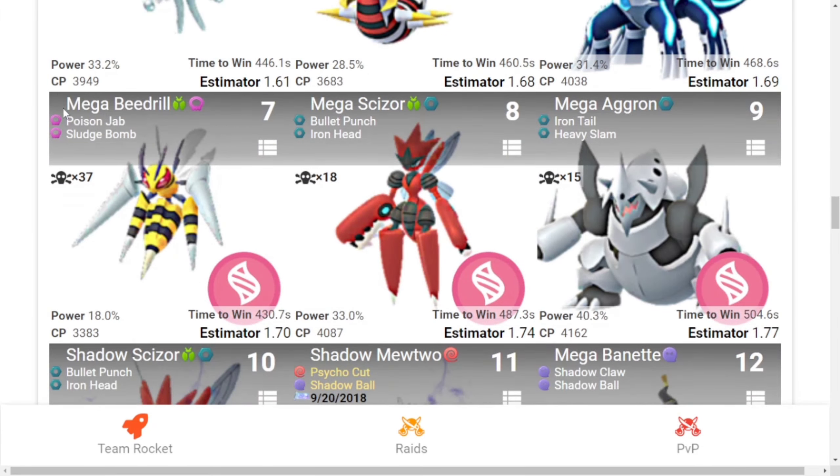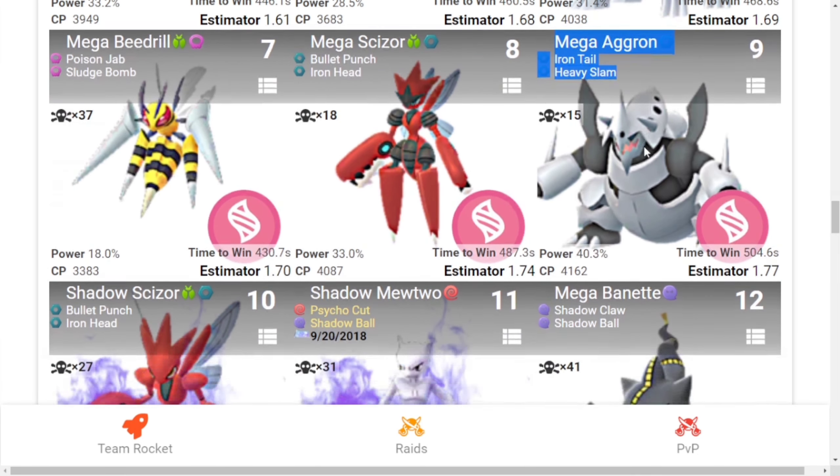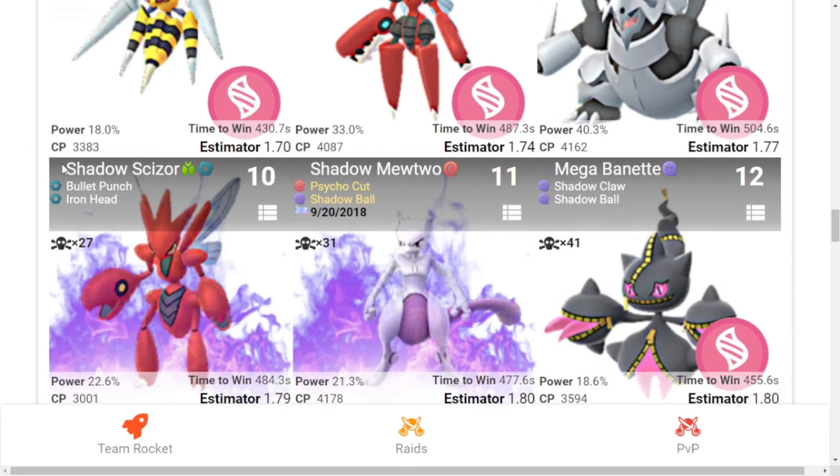Seventh is Mega Beedrill with Poison Jab and Sludge Bomb. Eighth is Mega Scizor with Bullet Punch and Iron Head. Ninth is Mega Aggron with Iron Tail and Heavy Slam. And tenth is Shadow Scizor with Bullet Punch and Iron Head. So these are the top 10 counters for Mega Gardevoir.